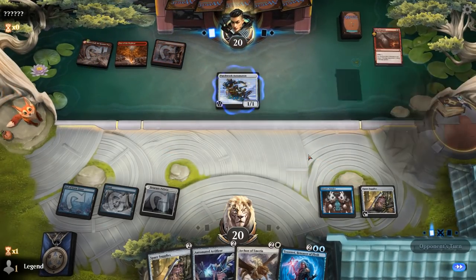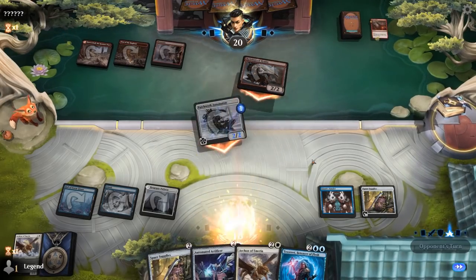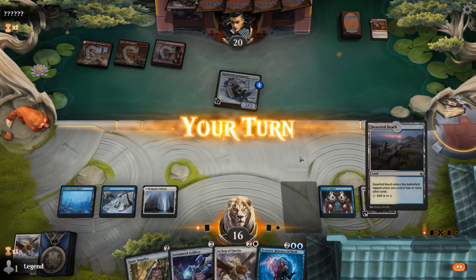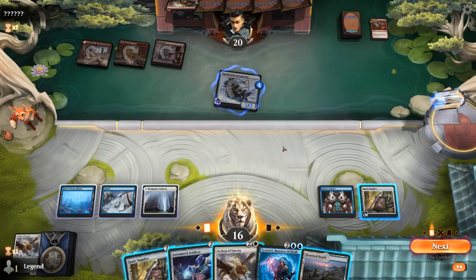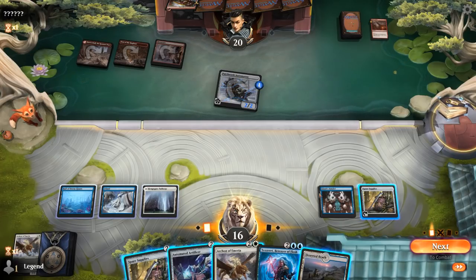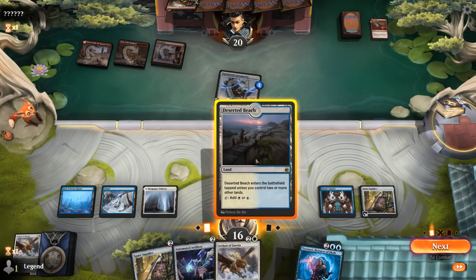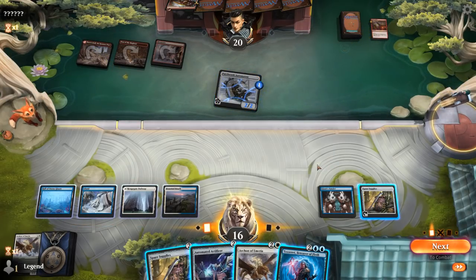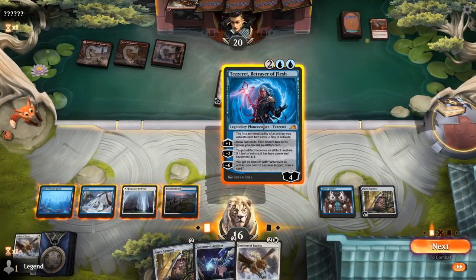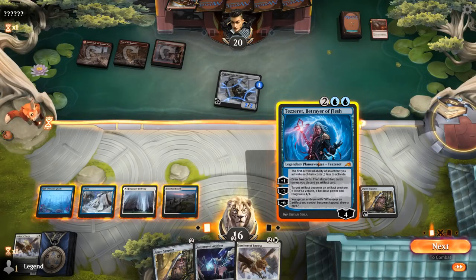The opponent is going to kill the Archon and play Ronin to grow their Patchwork Automaton — though Archon is quite good against Ronin specifically. The play might be Tezzeret: I could animate my Spare Supplies, put a Giant's Amulet on it for free to give it hexproof, and protect our Tezzeret. Then next turn I could play Archon and move the Amulet to it. I could also sacrifice Supplies for free with Tezzeret, but I'm liking the idea of having a large blocker. Ronin could still come after Tezzeret, but then they would likely lose the Patchwork Automaton.